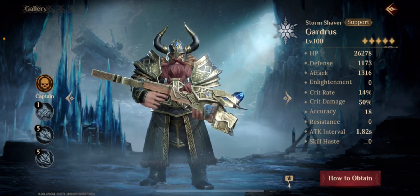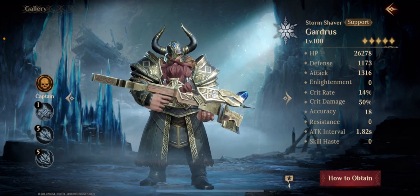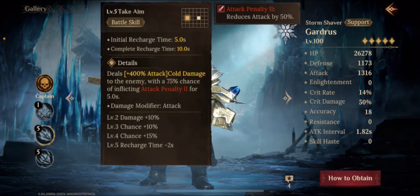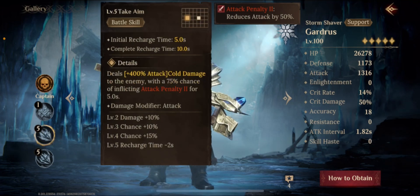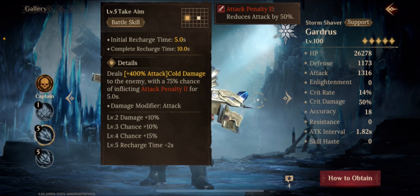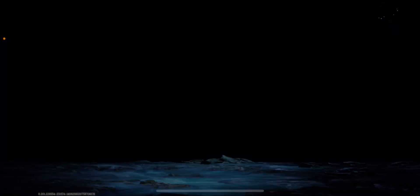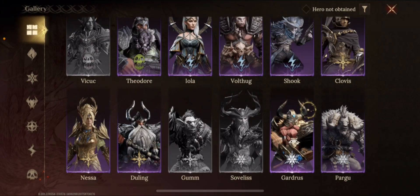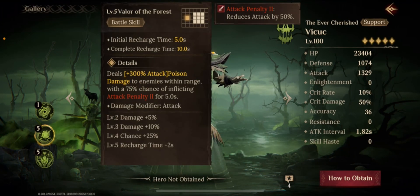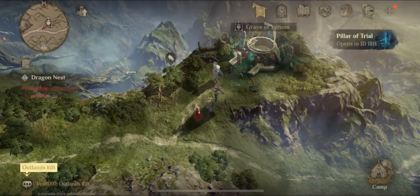In a previous video I talked about why attack penalty is so important. It cuts the boss's damage exactly by half for attack penalty 2. If you have attack penalty 1, it only cuts the boss's damage by 25%. So you really want attack penalty 2. And if you're able to get this kind of setup — Gardas or any of the other heroes I talked about — unfortunately it's only epic and legendary heroes that it works for. But if you have the setup, it makes this dungeon so much easier.